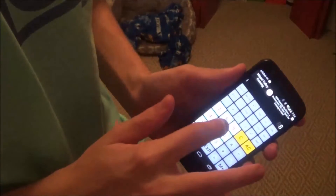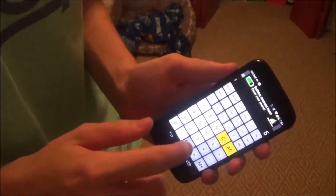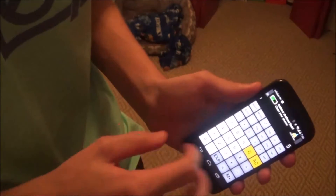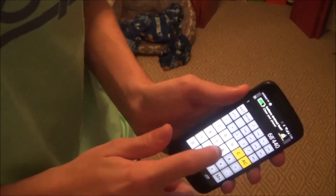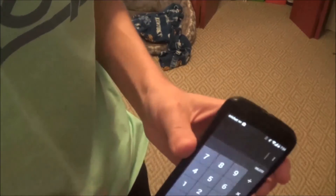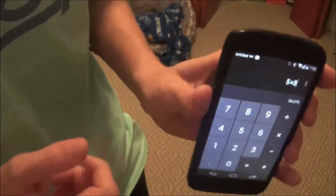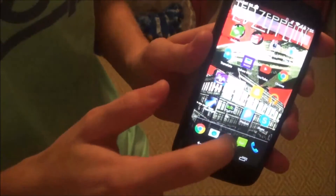But first, we need to set up our phone. In order for this trick to work, you're going to want a calculator that when you type and do another problem, it'll change up here and you don't see any history of what's going on. You want to see the 8, and then when you do times 5, you want to just see the number 5 — that's it. The reason this doesn't work with my default calculator app is it shows '5 times 8,' which you do not want. So I went to the app store and downloaded another app.